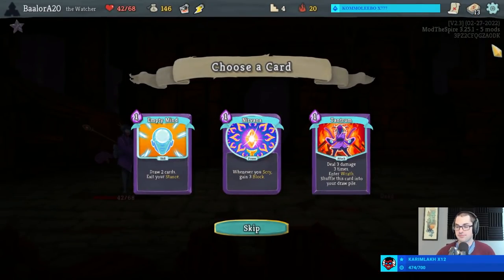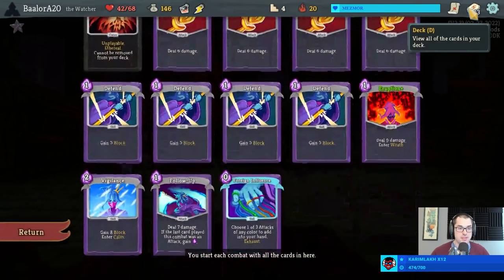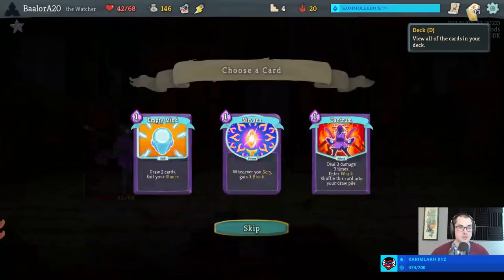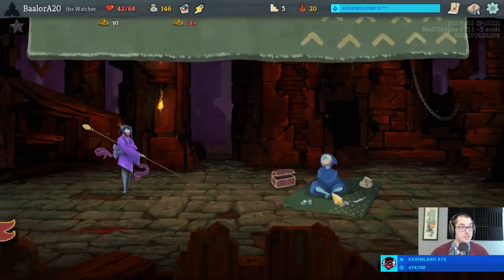No potion, and a Tantrum - okay, there's the first Wrath card I see. It's a pretty good one too. Three damage three times, puts us into Wrath, and then goes back to the draw pile - very, very good with Flex Potion especially. There's maybe some argument for Empty Mind, but I don't think it's as good if we don't have the Tantrum in the first place. Let's grab that Tantrum.